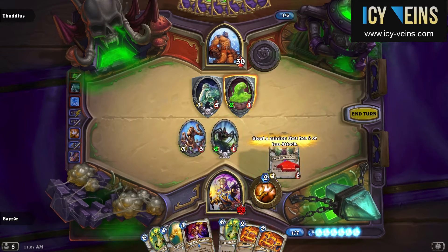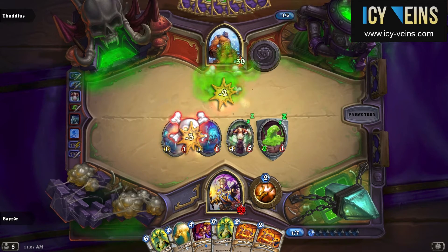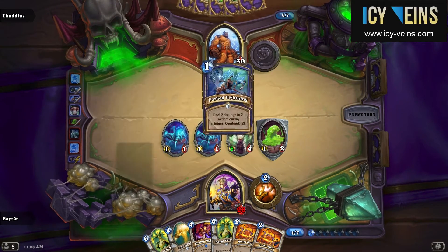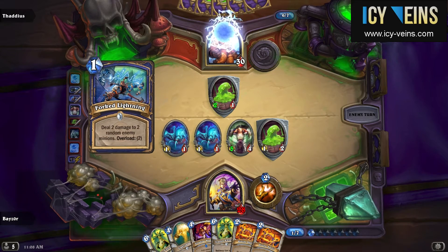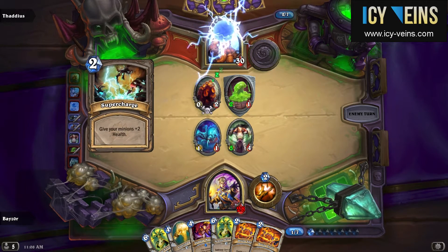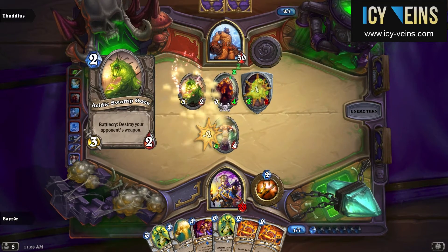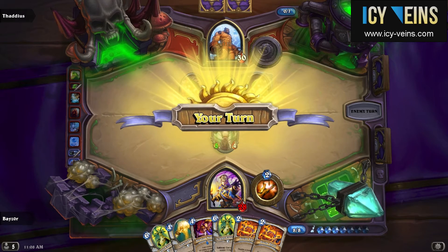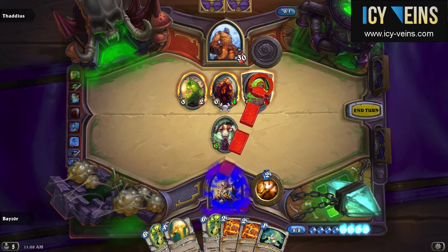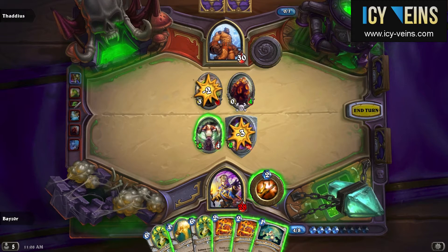I opted for playing the Cabal Shadow Priest here even though the minion I took control of is extremely weak, just because the Shadow Priest himself is pretty strong and it was good to have on the board. An alternative would have been to play the Temple Enforcer, but I would rather keep those for buffing Light Spawns. The fight against Thaddeus is not difficult enough to warrant giving too much thought to these decisions — with two cards in his hand, Thaddeus is already effectively overwhelmed in this fight.